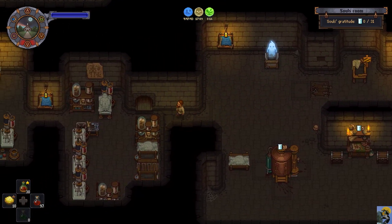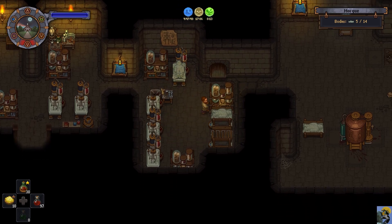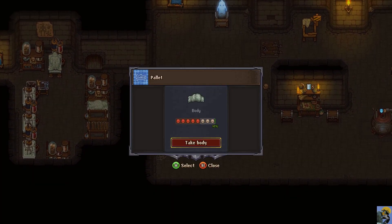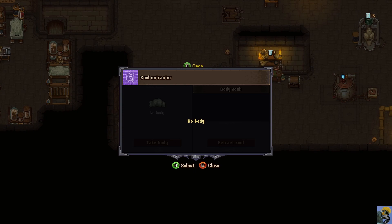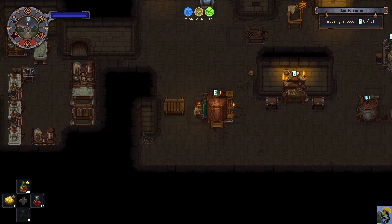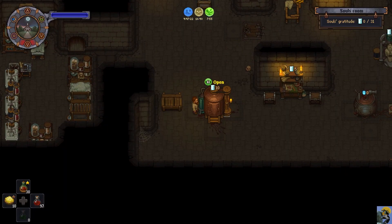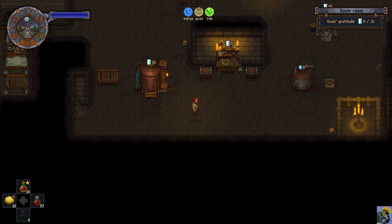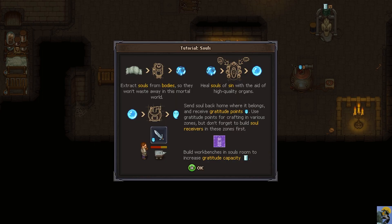The only thing I'm really missing would be the pieces of the soul I guess. Is there something you have to push to make this work? I can't just extract a soul - maybe it just takes time. Let me look at the tutorial: 'Souls room - extract souls from bodies so they won't waste away in this mortal world.' Okay, 'heal souls of sin with the aid of high quality organs.'